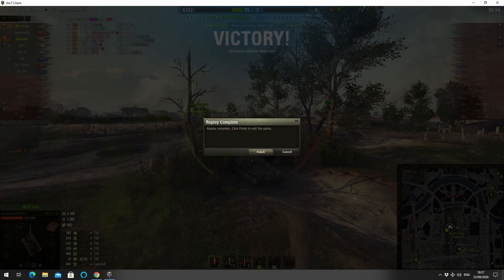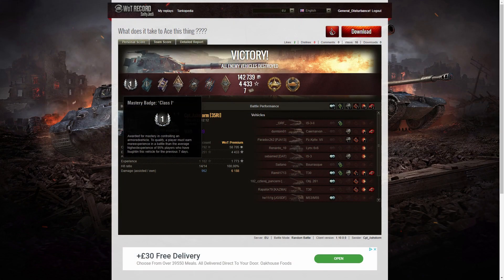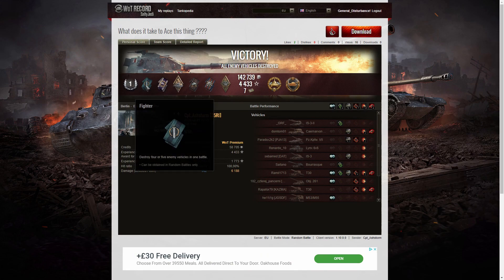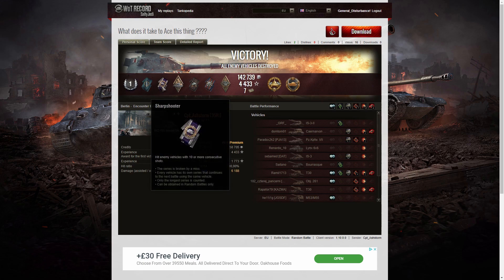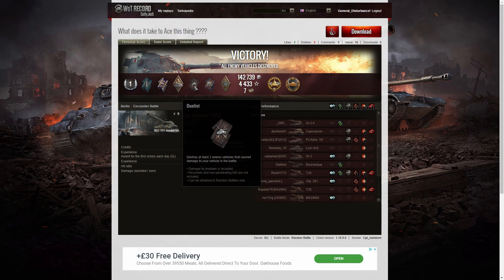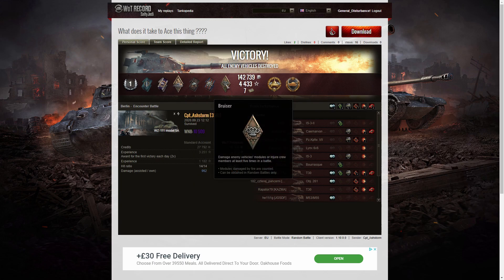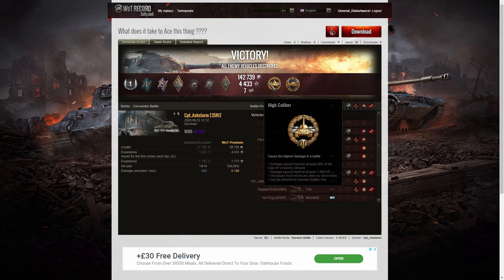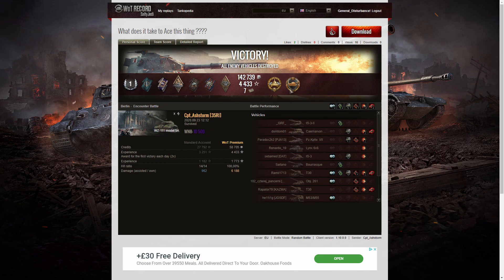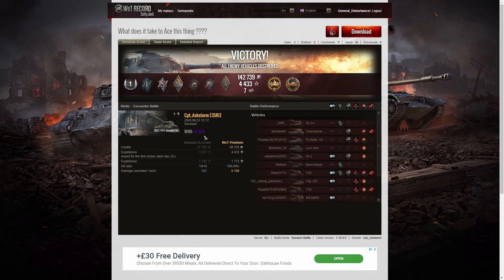Let's have a look at the end of battle stats. It's a First Class Tanker for Captain Ashstorm in the WZ-111 Model 5A. He also got a Fighter badge for getting at least 4 kills — he got 4 exactly. A Sharpshooter for getting 10 or more consecutive shots on the enemy, an Arsonist for setting light to that T30, a Duelist for taking down 2 tanks that damaged him, a Fire for Effect for doing more damage than his own vehicle's hit points, and a Bruiser of Metal for getting at least 5 critical hits — he managed to get 7. He also picked up a High Caliber for dealing the most damage in the game.